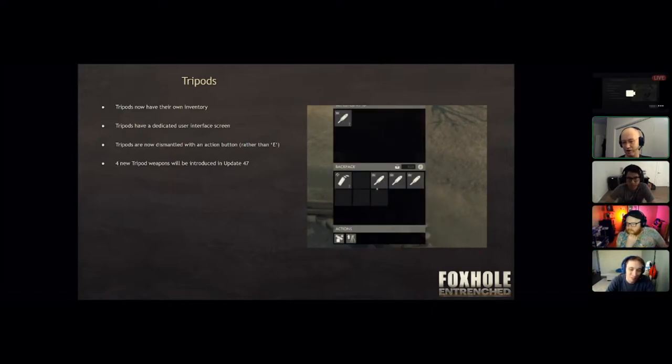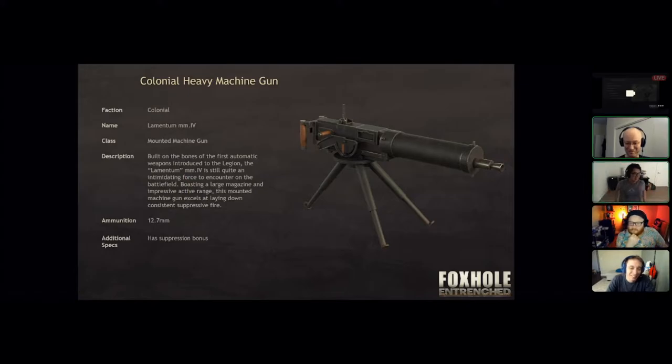So why are we putting rockets into tripod ammunition? We have some old weapons — ones we showed off once and never added, like the machine gun — and we have some new weapons to show off. The first is the Colonial heavy machine gun. It's exactly what you think it is: a heavy machine gun with a giant ammo drum and capacity that lets you literally fire for a minute or two.